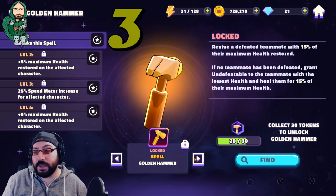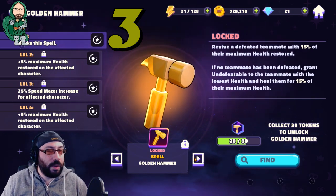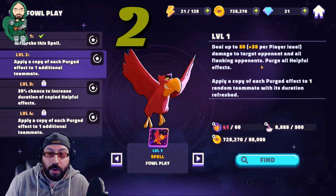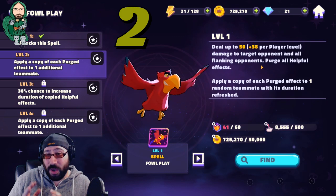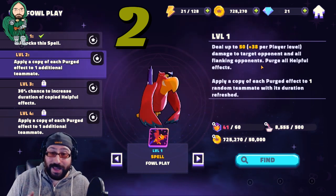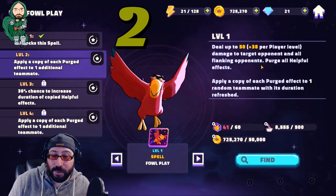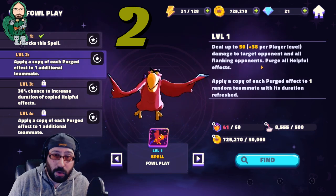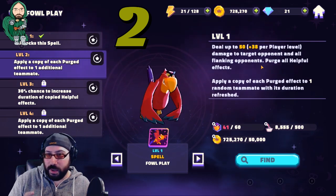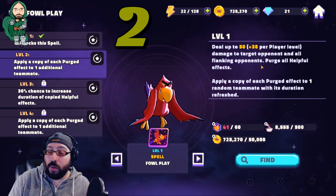Number two is another spell similar to Bucket of Soldiers — only available at some times. It's Foul Play, or as I call it, Iago, because it's just Iago. This spell is only available during the Jafar Unlock event, the Aladdin team event — but man, is it worth it. First thing you're gonna notice is it deals 50 plus 38 per player level damage to the target opponent and all flanking — the row that that character is on. Everything else is plus 20 per player level. This is plus 38 — that's almost double.